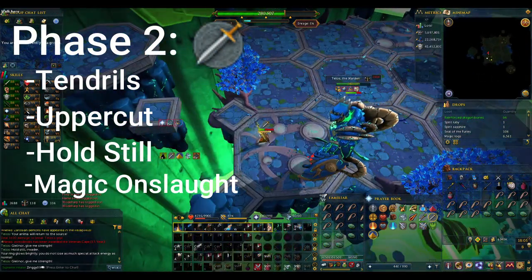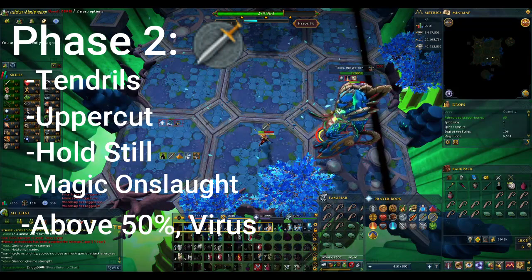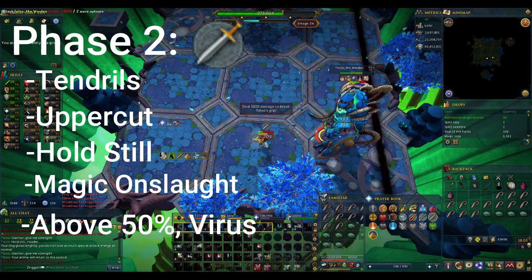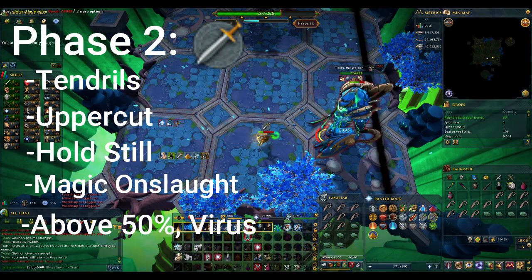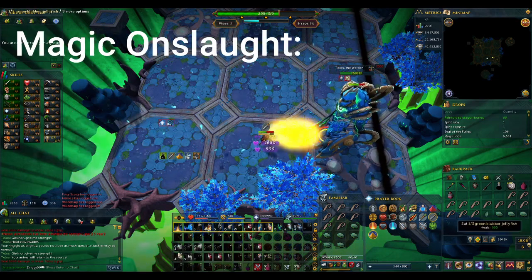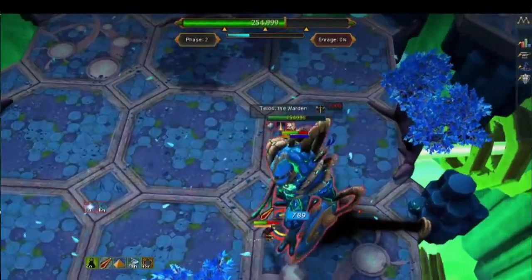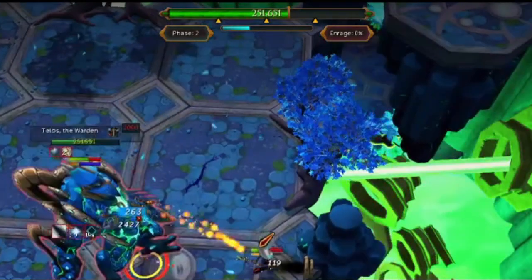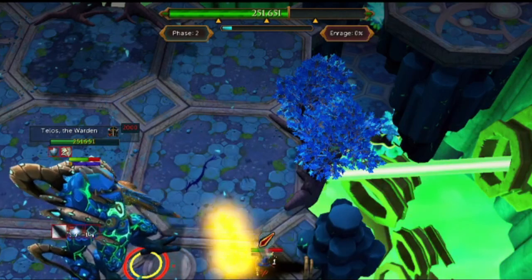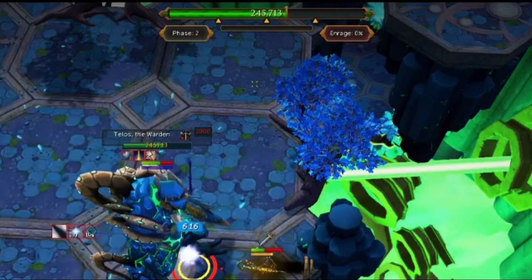There is also a new mechanic if you're above 50% enrage called a Virus. This mechanic happens just after the Hold Still attack in phase 2 and simply requires you to go step in the black beam for a moment. If you don't step in the beam, you will take constant typeless damage until you do. The Magic Onslaught is a continual barrage of magic attacks, and its duration is determined by how much of the bar below Telos's HP has been filled up. Each attack of the onslaught will cost Telos a bit of his bar, and the attack stops when the bar reaches 0. During this attack, you will be making sure that Telos is not in the beam. He cannot move during this attack, so if you need to stand in the beam to block it, that is totally acceptable.